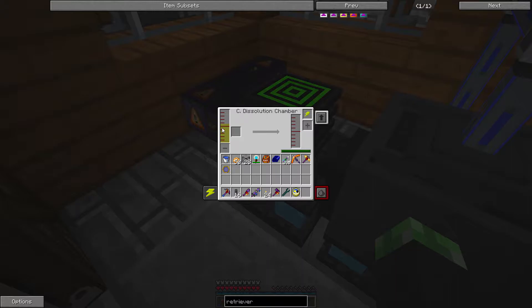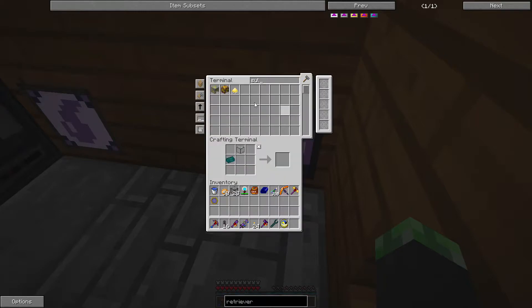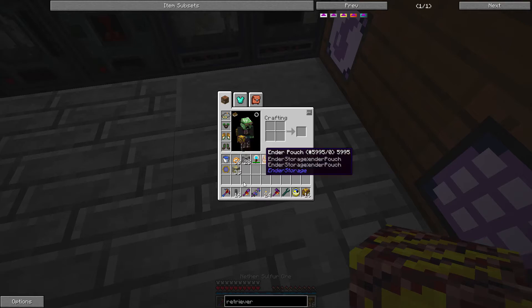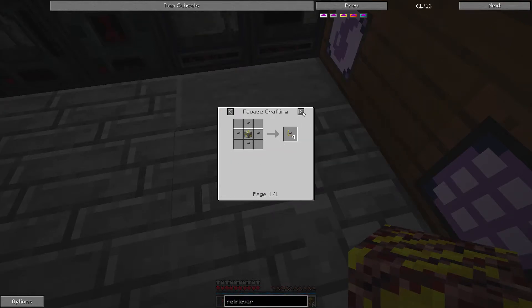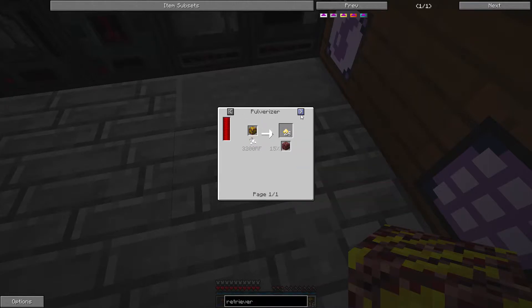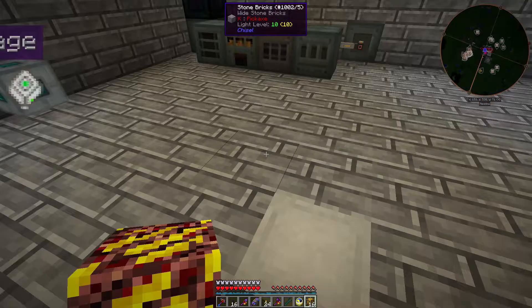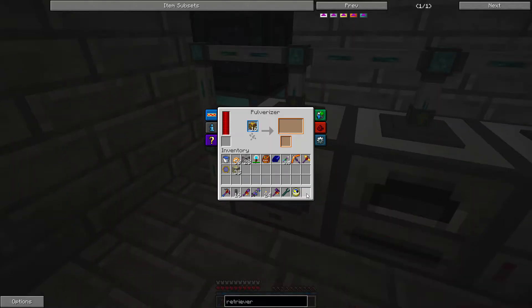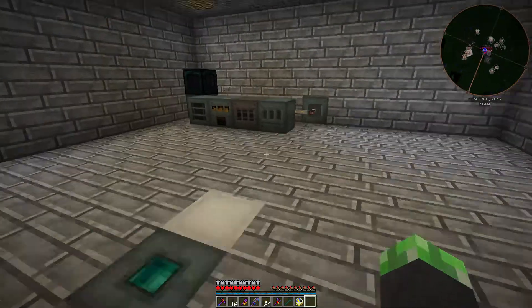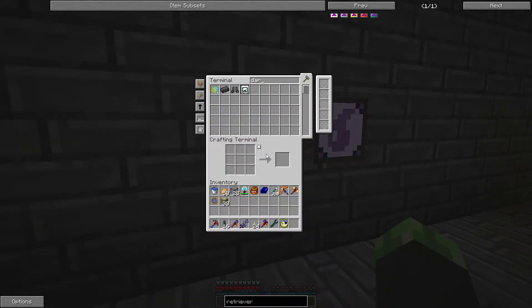While I'm waiting, maybe we should put some more sulfur in. How much can I make with all this sulfur ore? This gives me six, this gives me 24. I should pulverize the nether sulfur ore.